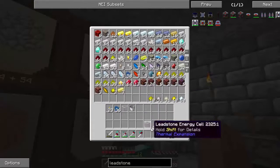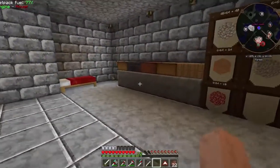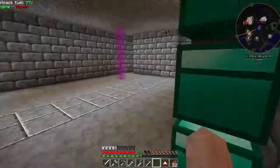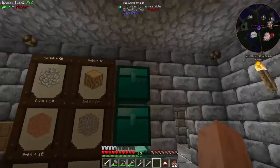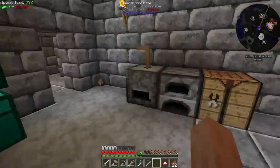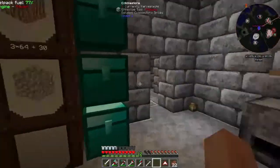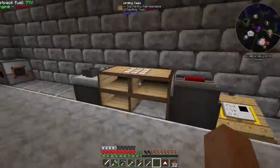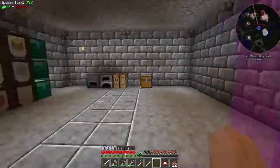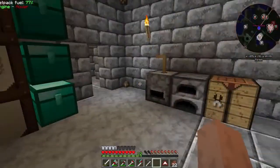I still have to sort these guys out, but at least we got a steel pickaxe where we can go smash some cobalt and ardite into pieces and put them in the smeltery to make manyullyn - which is really really strong, one of the most powerful and durable materials. I think that's gonna end it, sorry for the short episode. Next time we might do this, or work on the minecrafter, or work on the spawner outside or something. Don't forget to leave a like if you enjoyed this episode - I'll see you guys next time, cheers!